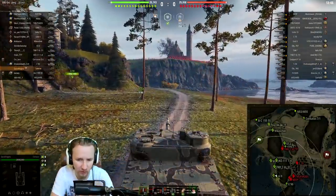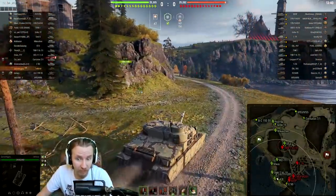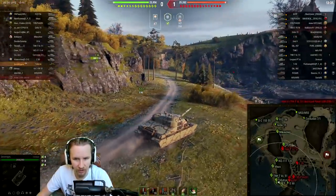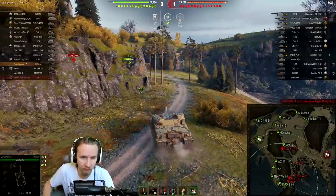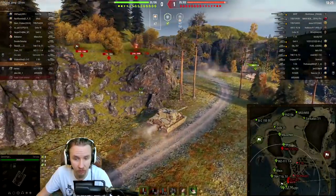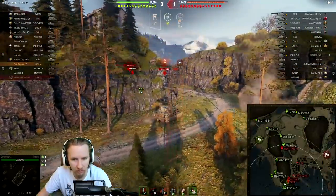Anyway, let's focus on the Tortoise. This thing used to lead onto the FV215b 183 — can you believe it? All that time ago the British tier 10 tank destroyer was the FV215b 183, then Wargaming decided to put a whole new tank in the FV4005, and it was just so bizarre that you could be playing the Tortoise and lead up to that vehicle.